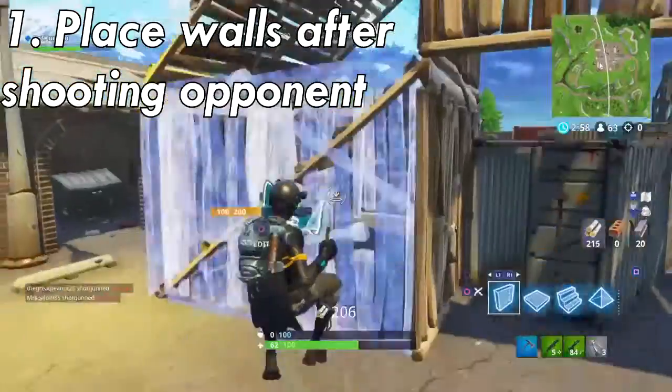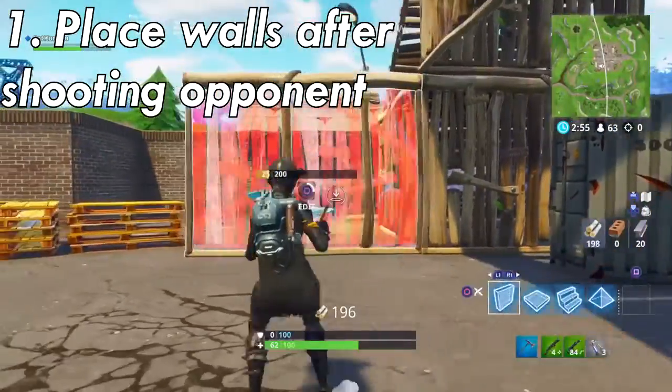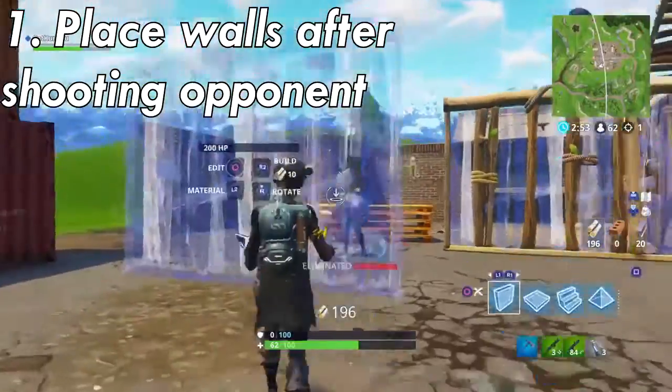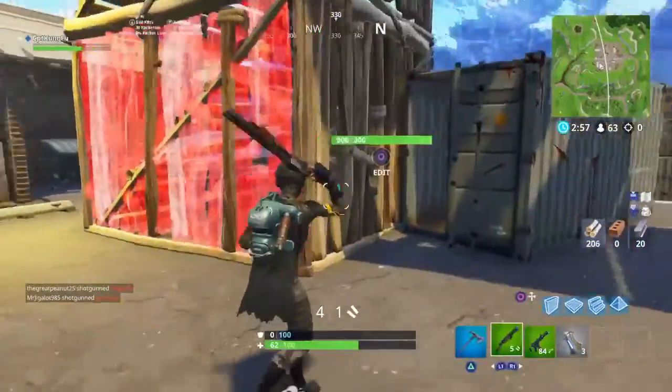Number one: in close quarter battles with SMGs or shotguns, every time you take your shot, get in the habit of building a wall in front of you quickly afterwards. We need to build a wall. This will help since after you take your shot,